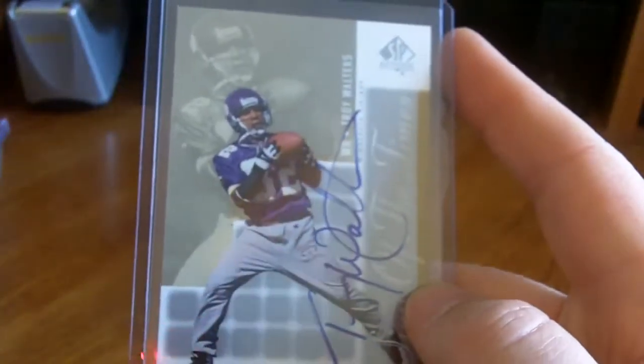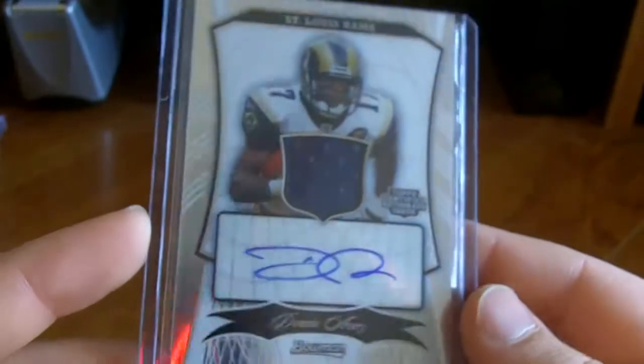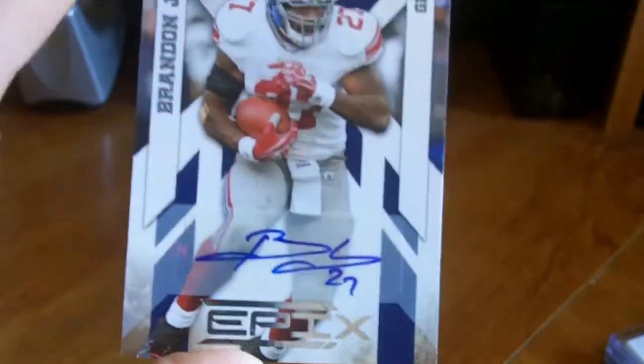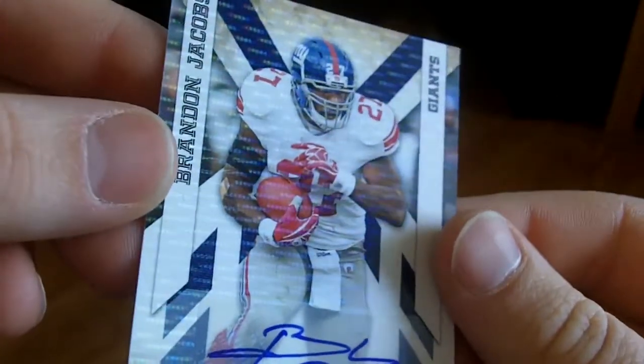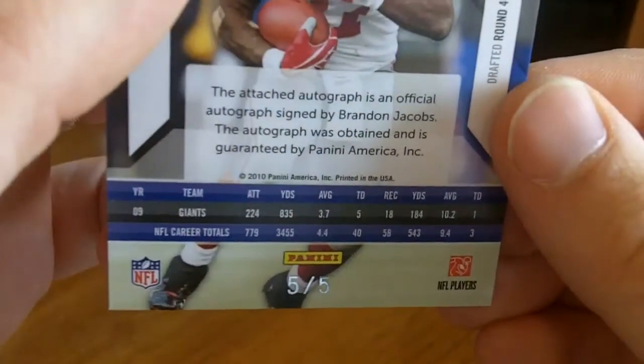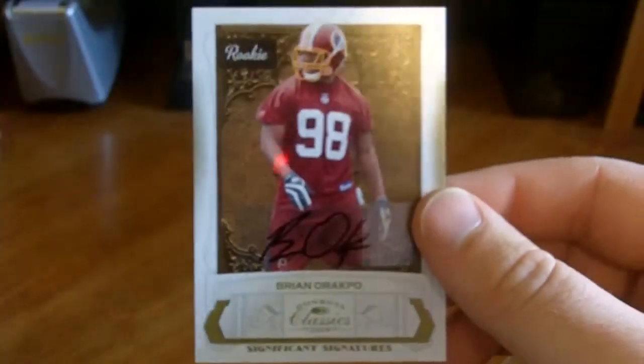From a while back — actually these next cards were three bucks each from a guy who had a pretty awesome deal going. There was a Steve Slayton, a Donnie Avery — I think he's actually gonna be pretty good if he can stay healthy — three bucks, not a big investment, so I thought what the heck. Another Montario Hardesty, 37 out of 50, three bucks, can't go wrong. Then this card — it's one of those defects, you can see it's got those hologram effects going across it — that's a Brandon Jacobs auto, and this thing's numbered five of five. Pretty short printed for three bucks, unbelievable. Then a Brian Orakpo rookie auto, the gold version out of 250.